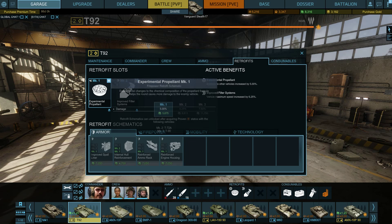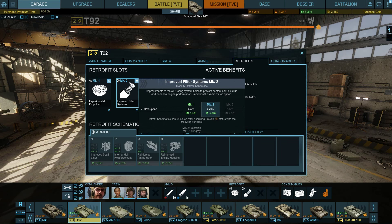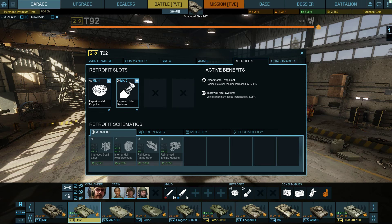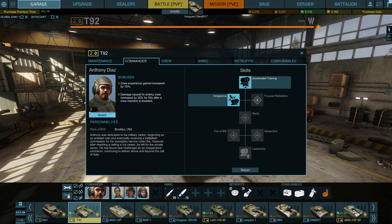As far as retrofits go, I went with experimental propellant to get a bit more punch out of this gun, and improved filter systems to boost my maximum speed a little bit. This is a firepower retrofit slot and a mobility retrofit slot — that's the only ones you get. For consumables, I have all my passive bonuses and one low-tier field maintenance kit. For commander I went with Anthony Diaz, mostly because I'm training up this guy — this premium vehicle is going to stay with me forever, so I went with Diaz for better crew experience and faster crew training.